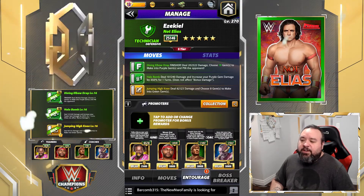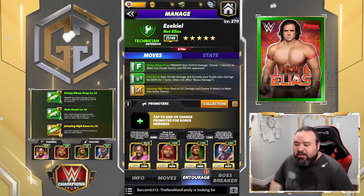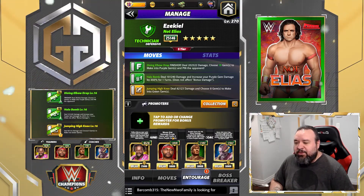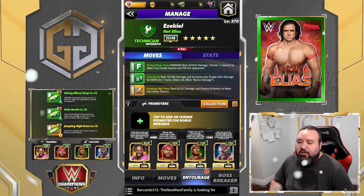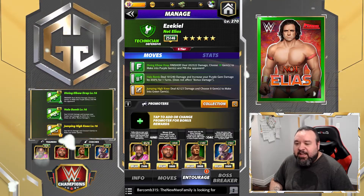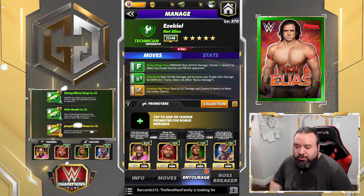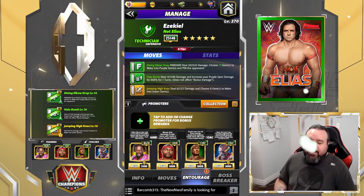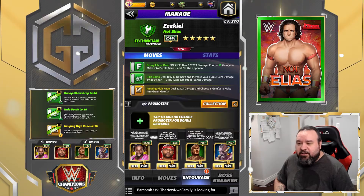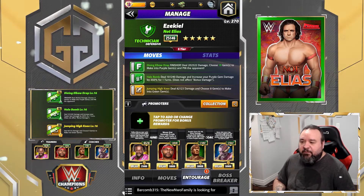We're going to go with Kofi so that we start with more yellow. I got Dawkins, or you could use Daniel Bryan, so that you generate 4 more purples. I got Hall of Fame Eddie, which adds 2 purples and purple gems do 5% more damage. And I also got Zombie Orton, which adds another 2 purple and increases my kickout by 10. If my Orton was higher, he would actually create 3 gems, but he's not high enough for now.